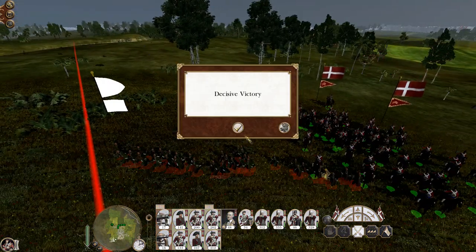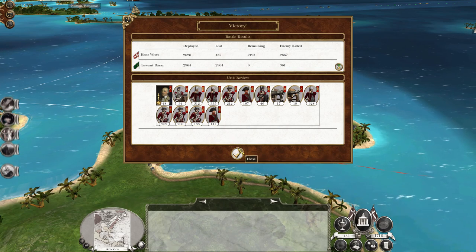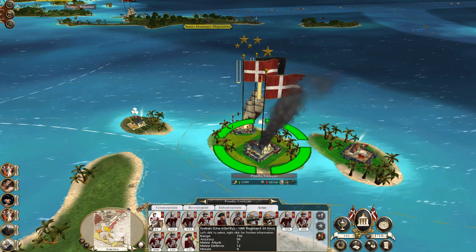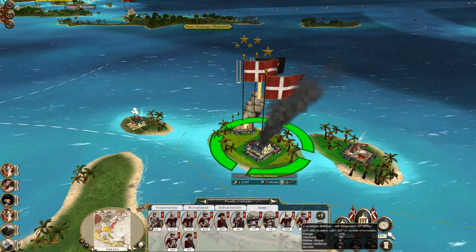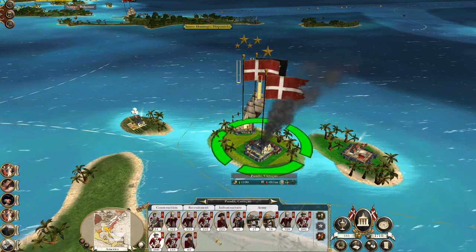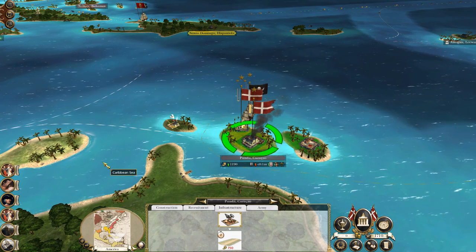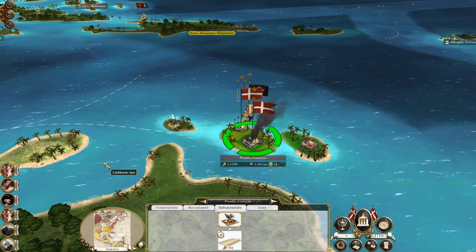Decisive victory — damn right it was a decisive victory, suck it! 433 losses for the entire destruction of the enemy force. Let's bring our ship back — it's a pirate. Let's put my general in the port to make sure they don't break it. As usual let's do some experience management to make sure we don't lose as many men as possible. No one's quite depleted apart from the fusiliers. I might just gamble it and replenish the whole lot. Looking at the timer I think that's the end of this part — thanks for watching guys, hope you've enjoyed, and we'll see you next time for the continuing adventures of Denmark. Cheers!